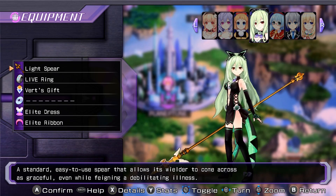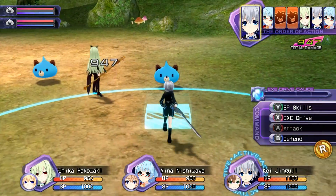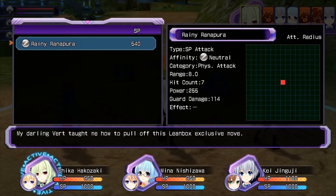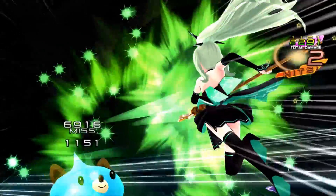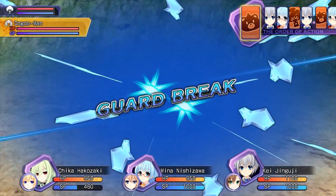Besides, there's other DLC that already gives you stuff that makes you way overpowered at the start of the game. Their fighting style is similar to their goddesses, with Kay using a sword, Chica using a lance, and Mina using a staff — which is actually more along the lines of Rom and Ram's fighting style rather than Blanc's. And of course the special attacks reflect that too. These characters are playable in the other Rebirth games and I think everything's the same in terms of stats.